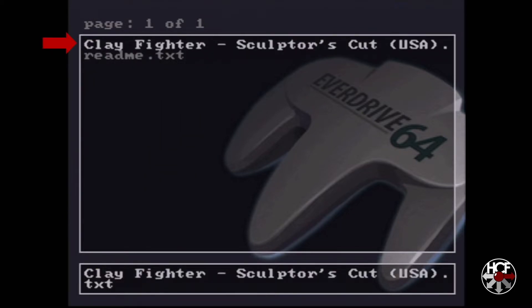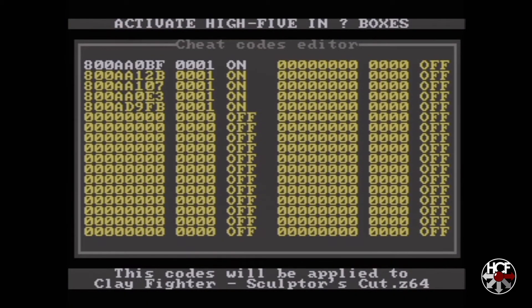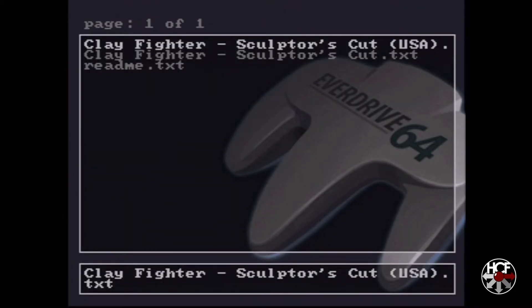In there you'll see the .txt file that we just copied over to the SD card. Click A on that and it'll bring up a file menu. What we're going to do is load cheats, so hit A again. Here you'll see all the cheats which are in the .txt file. At the bottom of the screen it says these codes are going to be applied to Clayfighter's Sculptor's Cut, which is correct. Hit B, it'll say Save Cheats — select Yes and hit A.